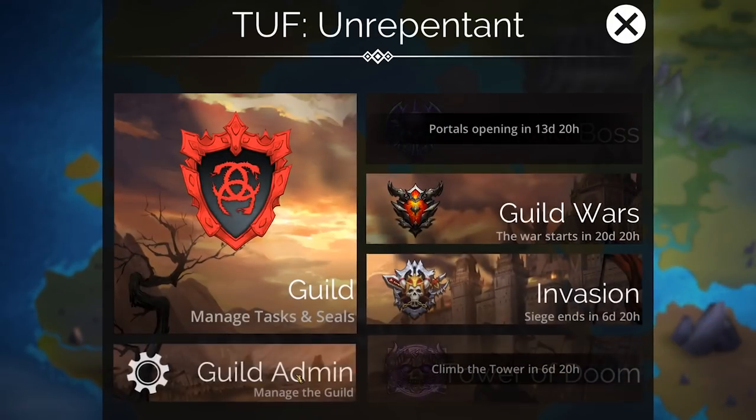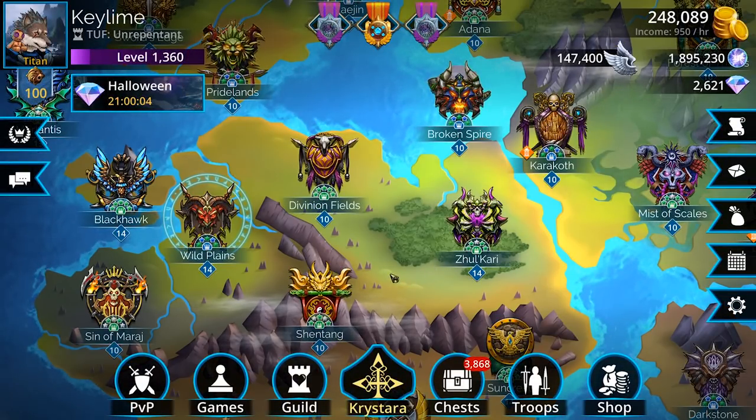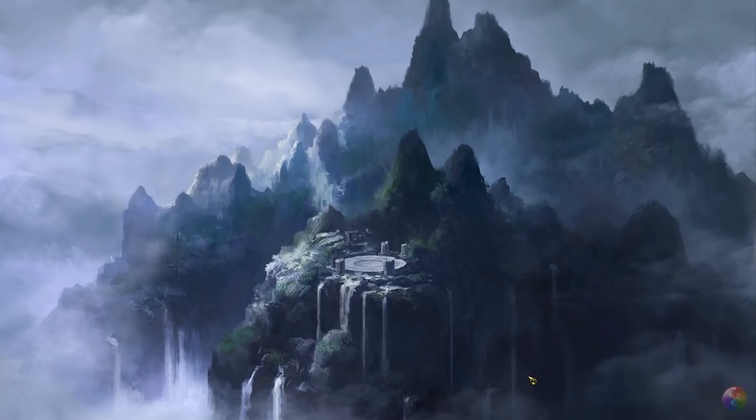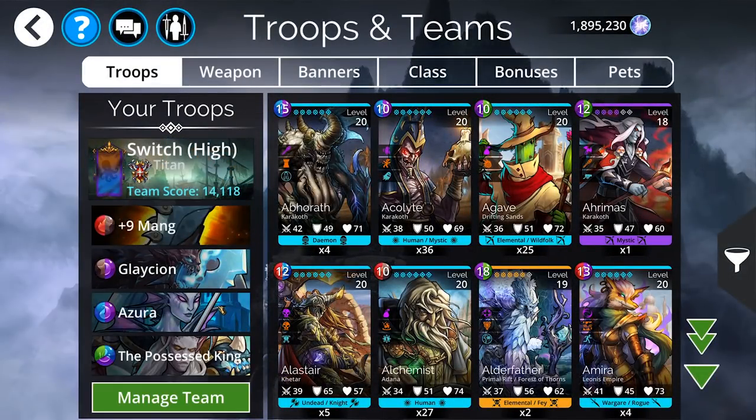Beyond all of that, you guys have yourself a Tower of Doom climb with some purple-y troops. With purple-y troops there's some teams you could be using for that — I actually created a couple. For the folks that might have a lot more troops than others, this is the team that I'd be using: it's Mang for tons of attack, and then Glaceon to smashy smashy. And then Azora to help get the board poppin', so that way you can also do some cool stuff.